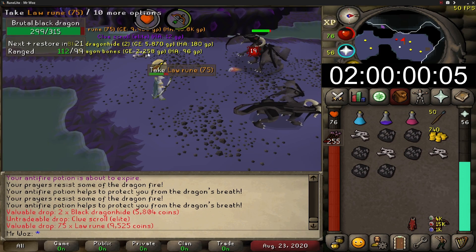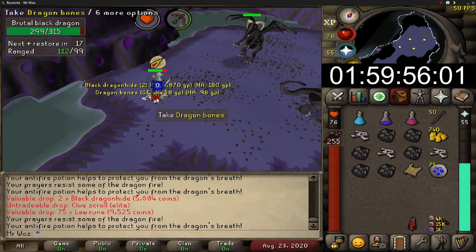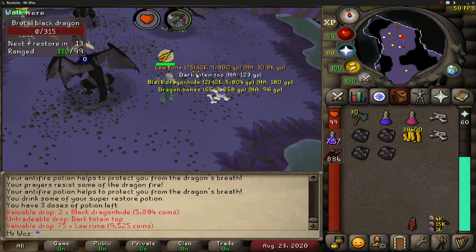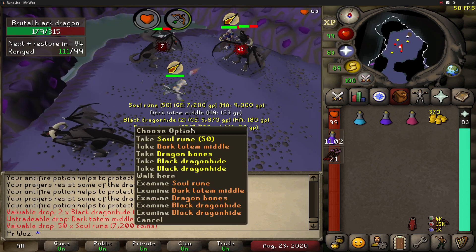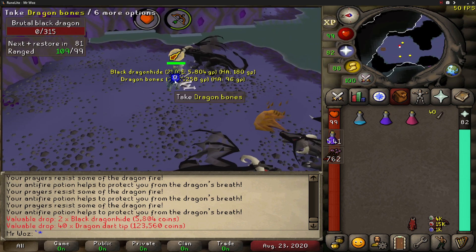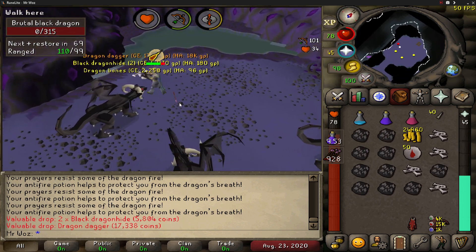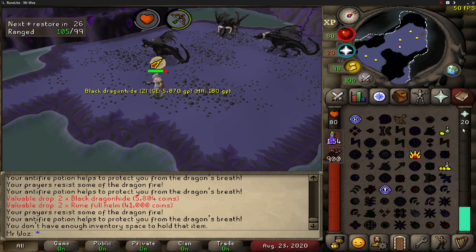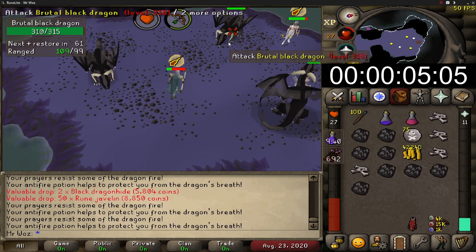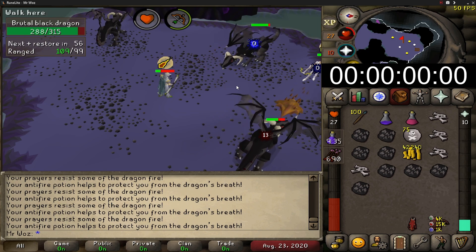I am 8 hours in now and I get myself my third Elite Clue Scroll. I finally get something good, so check this out. Throughout this 10 hours I've been getting really good drops such as the Totem Pieces, a lot of Dragon Dart Tips, Rune items, Dragon items, etc. I didn't want to show every single item as it would be repetitive, but here's a little highlight reel of all the drops I've been getting. Coming up to the last kill of the 10 hours now, and once I've killed this I'll show you everything I've made.